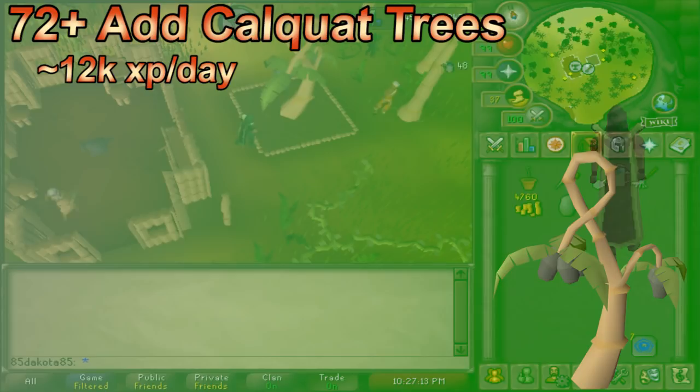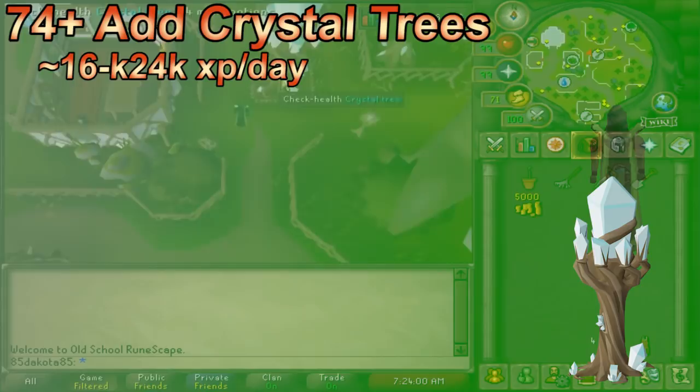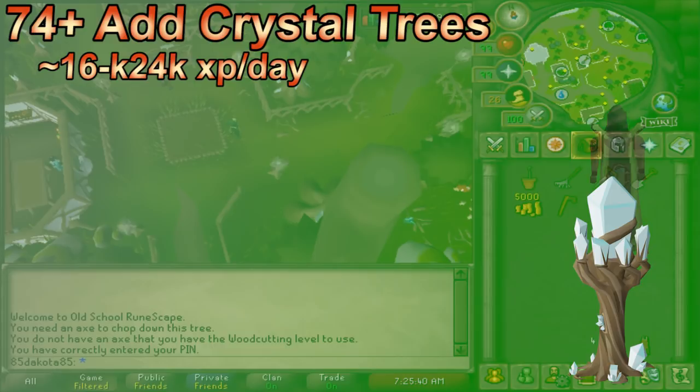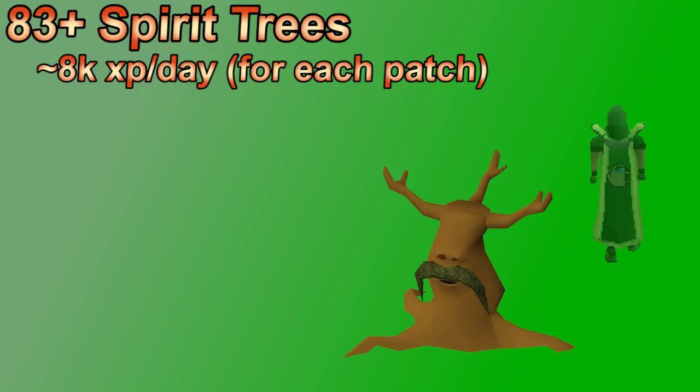The rest of the leveling guide is pretty straightforward. You can plant yews and papayas at higher levels, likely doing two tree runs per day, maybe three depending on timing. Start adding special trees as you unlock them. At 72, add one calquat tree per day — easy to add near the Brimhaven patch, cheap, and gives bonus XP. At 74, if you've done Song of the Elves, add crystal trees to regular tree runs — it's like having an extra yew tree, though getting multiple crystal saplings is more complicated. At 83+, if you have spirit seeds, start planting those. They're rare and untradeable, so you won't plant them consistently, but save seeds to have multiple locations planted long-term.